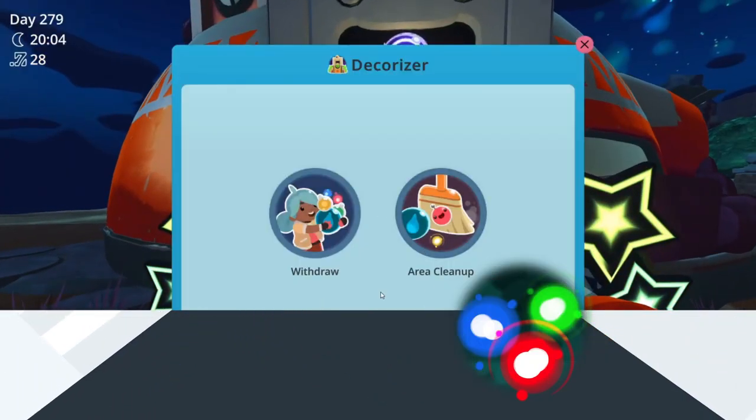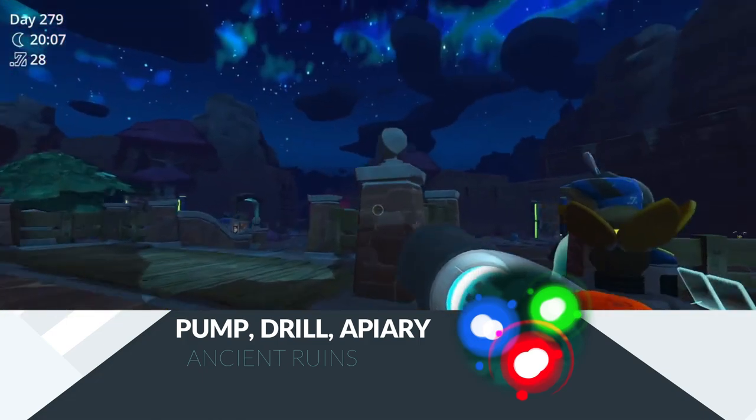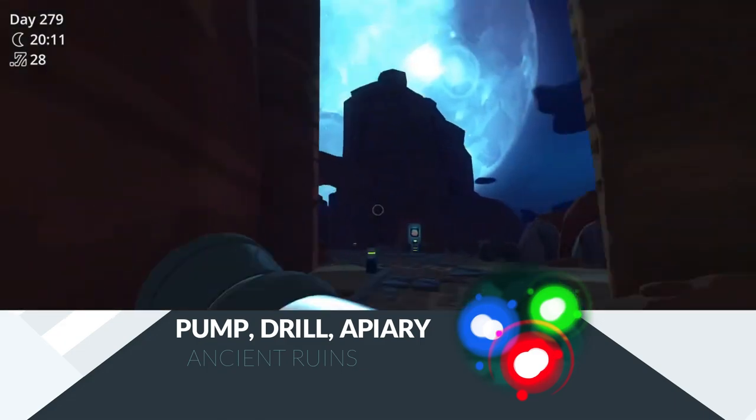Echoes are extracted at the ancient ruins. The color of each corresponds to the extractor used. Red echoes are obtained from drills. Green echoes are obtained from prairies. Blue echoes are obtained from pumps. All other extractor types have a chance to produce a gold echo instead.